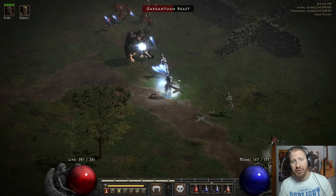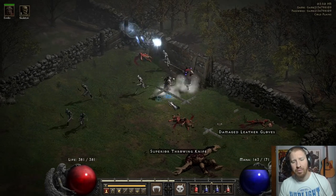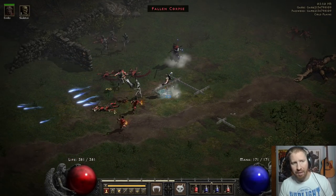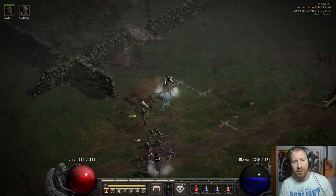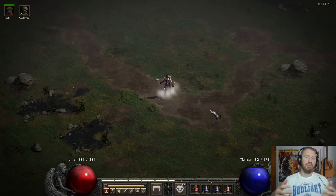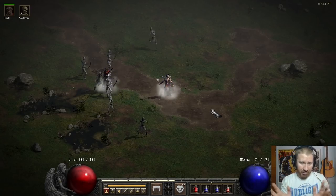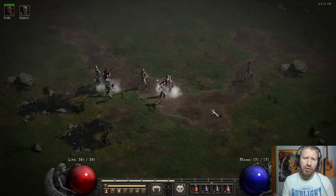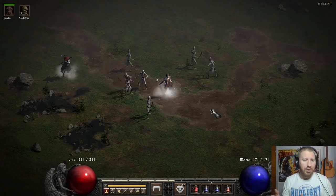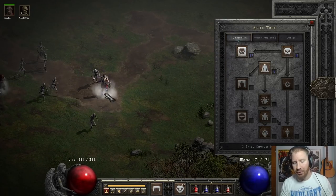I started him two days ago and played like all day. I didn't want to take a rush. We were running Baal, the group and I, a few times in a row, and some guy offered to rush through Nightmare. But I just wanted to slowly take in the experience so I can gradually notice the power creep and what's lacking on this character. I thought the best way to do that is to walk through Nightmare, walk through Hell, and see how these skeletons do as I progress in level. Let me show you his skills real quick.